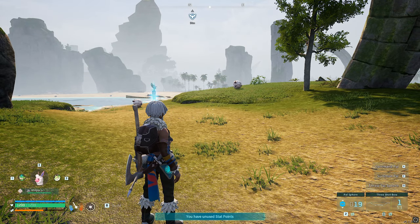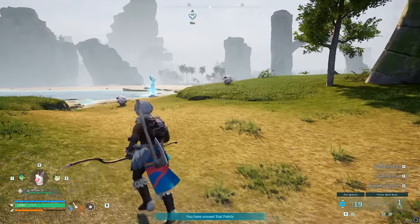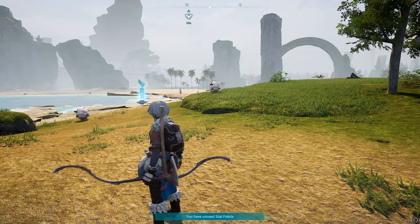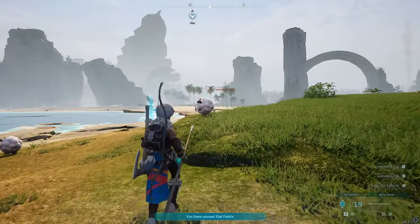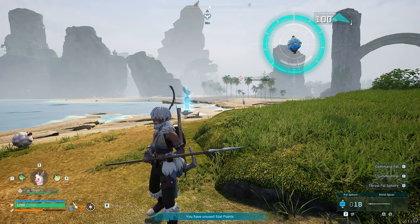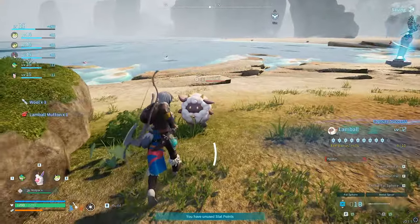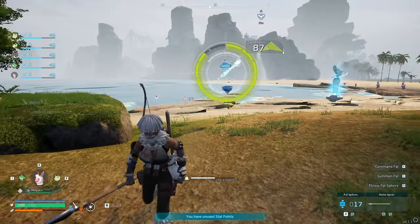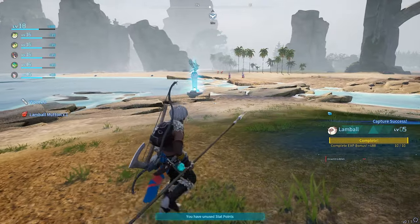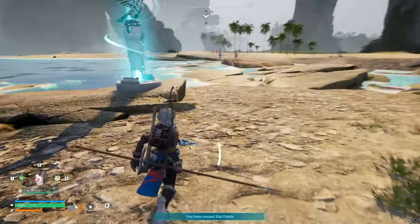The number one piece of advice is gathering as many spheres as you can, because you need to capture as many pals as possible. Every time you capture a new one, you can get 10 of the same one and you get so much XP. I've already got nine of these, so I'll capture this one at 100%. That gave me 479 XP, then another 488, and I've done all 10. I'm already almost level 19 and I've only been doing this for about 10 minutes — leveled up two and a half times.